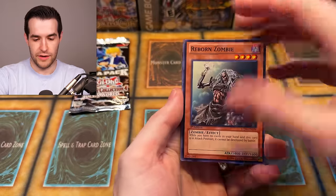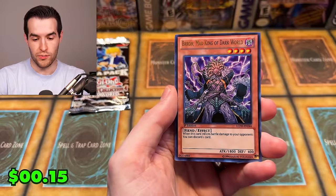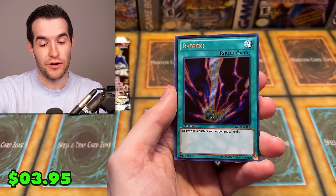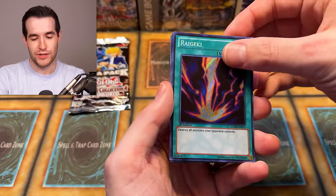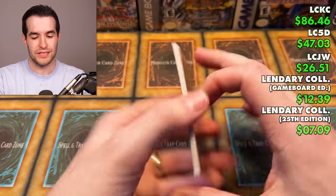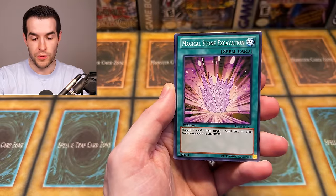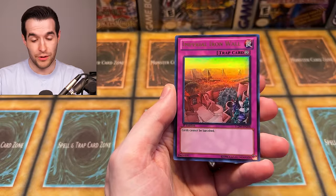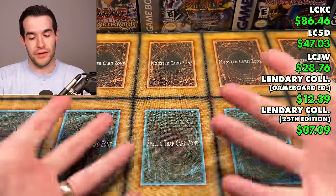Necro Valley probably money. Ryu-Ran Dragon, Despair from the Dark, Roulette Barrel, Beast of Talwar, Dunamis Darkfire, Dark Witch ultra — probably nothing. Huntsman and Silent Doom. So far it's been a pretty meh Joey's World. Reborn Zombie, Ancient Tool, Overpowering Eye, Fairy Meteor Crush, A Deal with Dark Ruler, Broww, Mad King of Dark World — Righty Driver secret — this used to be the best card in the set, like a 30-dollar card back in 2018. Call of the Mummy — pretty decent. One pack left: Dark Dryceratops, Jurassic Egg, Mirror Wall, Lava Battle Guard, Magical Stone Excavation, Fiend Skull Dragon, Imperial Iron Wall, Trap Jammer, Harpy Lady Three.